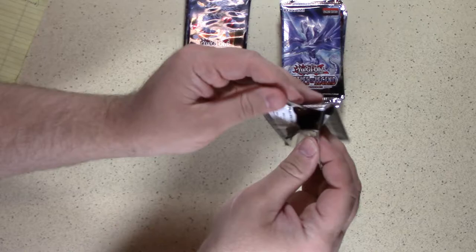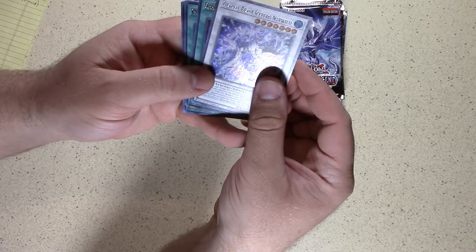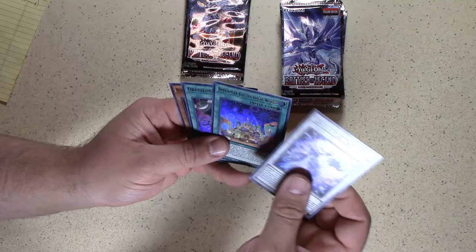Here we go with our first pack out of 24. There are five cards in each pack. Let's see how this works out for us. Nice and shiny — Glacial Beast Iceberg Narwhal. And Boost Warrior.